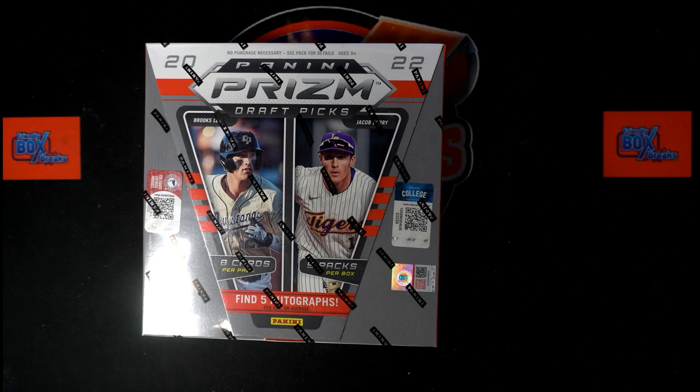It is time. 2022 Panini Prism Draft Picks Box 115. This is a last name letter break, if I remember correctly. Let me double check that. What's your first name? It is a last name letter break. We've got our owner names and we've got our last name letters. We're going to randomize each of them seven times, pair them up on a spreadsheet. We'll give you a moment to talk trades and we're going to dig in and get our Prism on real quick.